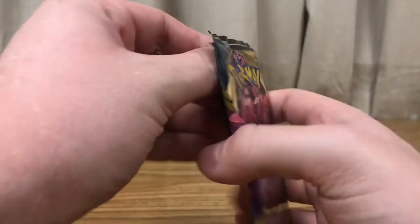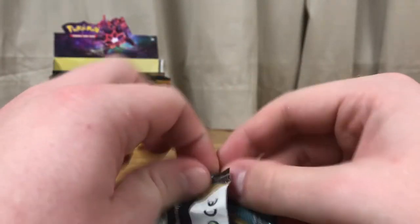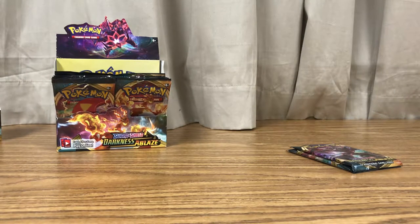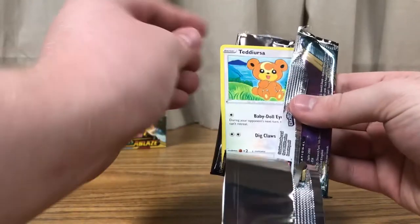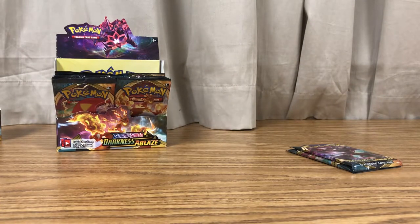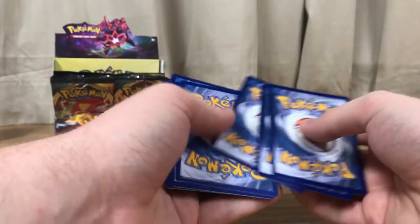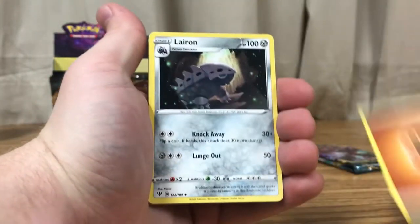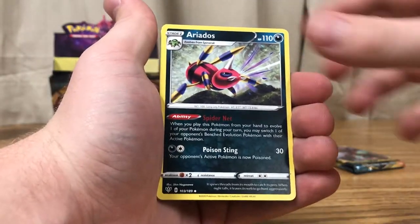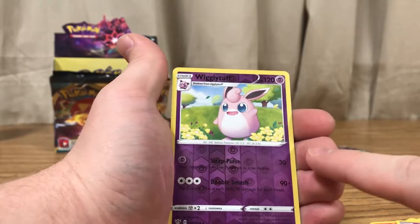That's another pack — we're on the third to last pack for this particular video. Some of these packs are harder to open than others. As long as you're careful with what's inside — the packs don't matter, they're all going in the trash anyway. If you're finagling it a little too hard, you might do something to the cards. Fighting Energy, Lairon, Old PC, Ariados, Teddiursa, Rookidy, Torchic, Trapinch, Jigglypuff, Wigglytuff Reverse.